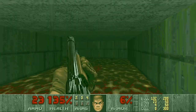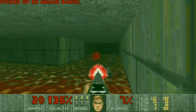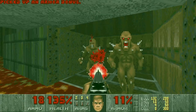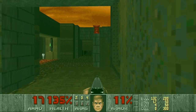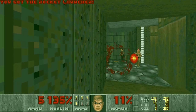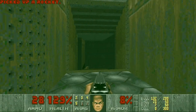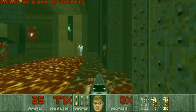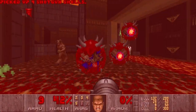Grab one of the radiation suits and move on. Then there should be two Spectres here. And in this room there will be a lot of barons. To deal with them we need rockets and a rocket launcher, so I will go for the rocket launcher first. One baron teleports behind me. Then let's grab the rocket launcher, shoot one rocket here, then grab the staff. Yes, these guys — come on, let me in. That's good. Then we can grab the rocket launcher and kill everything.